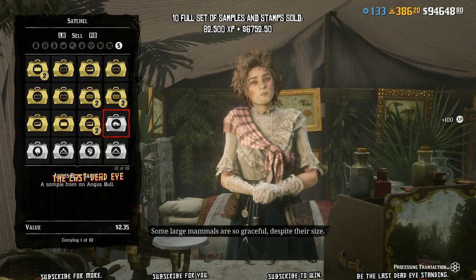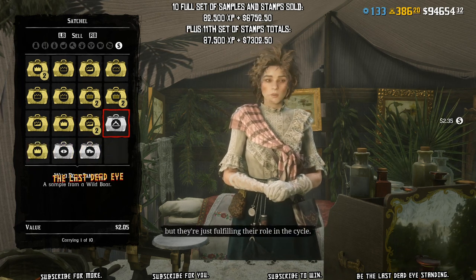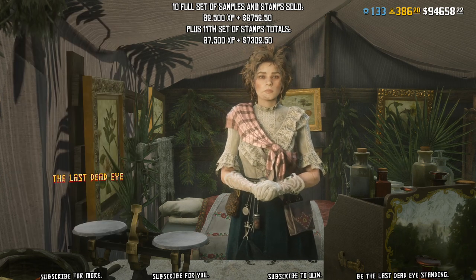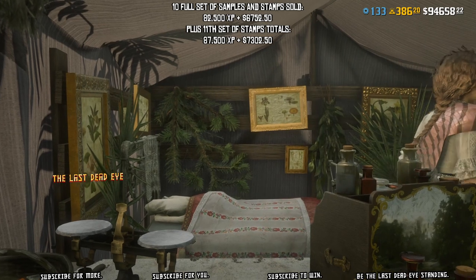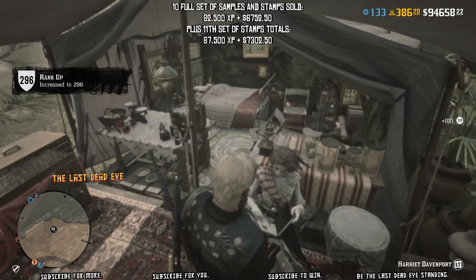That's not counting the 11th stamp set that you could have already stamped and sold to Harriet. That would be another 1,000 XP per set as well as the income, which is around $550, because you're not actually selling the samples — you're just selling the stamps.